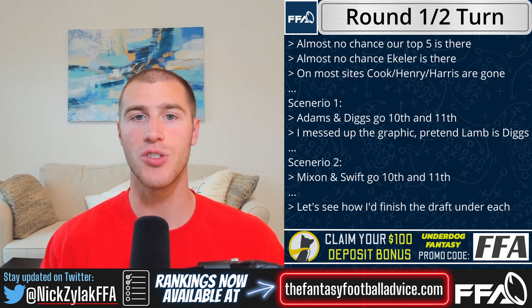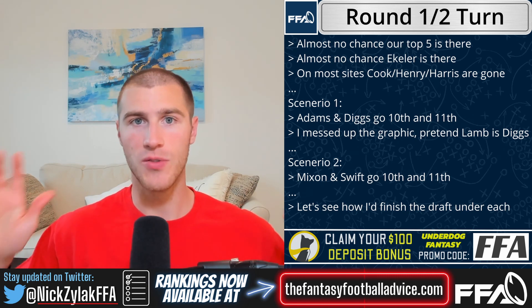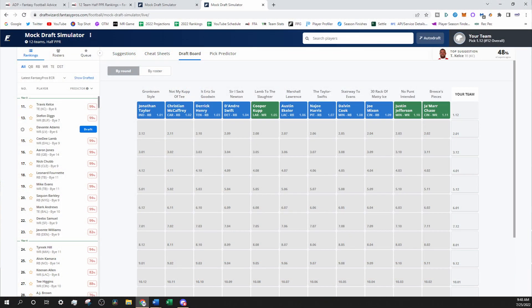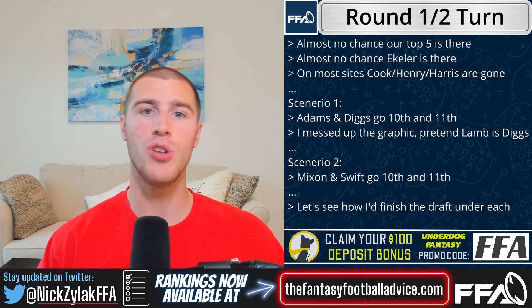My general rule is: get Kelce and Andrews into value. If Kelce slips into the mid-second, grab him — that's a great value. But I don't really want to be taking them at their ADP. If there are values at running back, just take it. So in Scenario 1, we're going to take Joe Mixon and D'Andre Swift. In Scenario 2, we're going to assume everyone in the league loves running back, so both those players are gone along with the top three wide receivers.